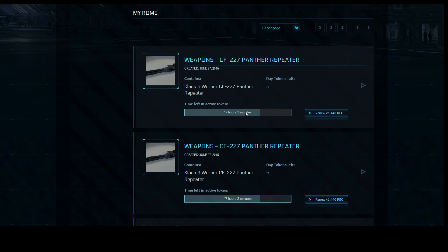There are 17 hours and two minutes left in the current day. So, for example, I used the Panther today — I logged into my account today, therefore it used one token, and I have 17 hours left in that one day's token. You can also renew your weapons for cheaper from within the My ROM section — as far as I understand, this is the only place where you can renew them for cheaper.